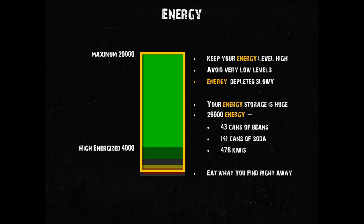So what do you need to take away from this? Like your water storage, you want to keep your energy storage well filled. However, it also depletes at a slower rate than water does, and you can store much more energy than water. I absolutely recommend that you make use of this storage. 20,000 energy is the equivalent of more than 43 cans of beans, 141 cans of soda or 476 kiwis that you don't have to carry in your inventory. Carry them in your belly instead. Don't waste precious inventory space on food. Eat everything you find right away, as long as your stomach isn't excessively filled already.